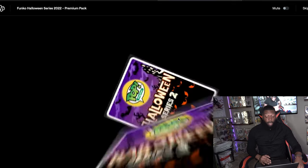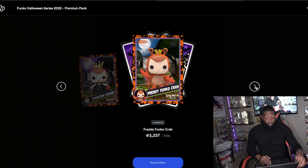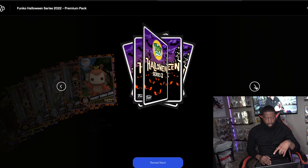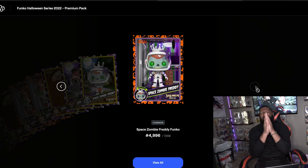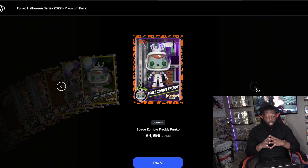Only one pack left — please, Funko gods, shine down on me! I said what I wanted most and Funko listened last time. Pack three opens with uncommon, rare, rare, rare, uncommon. I would love a Space Zombie — uncommon, rare, common, common, rare, rare, and common. No Grail or Space Zombie, but they gave me the Reaper Freddy which I wanted most. Grail and Zombie Freddy would have been amazing, but I'm happy with the Reaper.